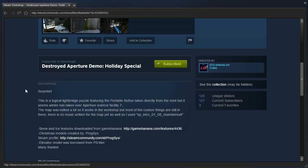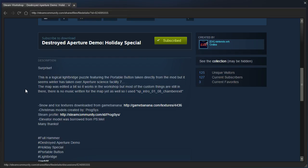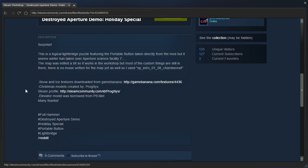There is no music written for the map yet, so I used SP Intro 0108 Chamber Exit. Snow and Ice textures downloaded from GameBanana, Christmas models created by ProgSys, and Elevator models borrowed from PortalStoriesMel. Many thanks. Hashtag FullHammer, Hashtag Destroyed Aperture Demo, Hashtag Holiday Special, Hashtag Portable Button, Hashtag LightBridge, Hashtag Reddit.